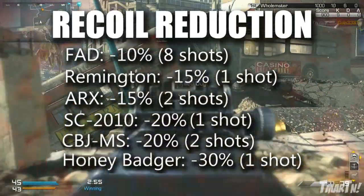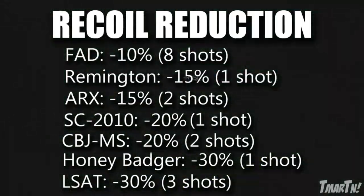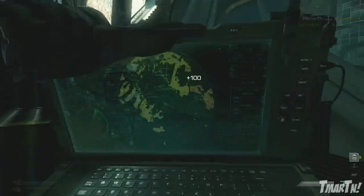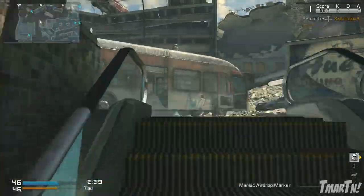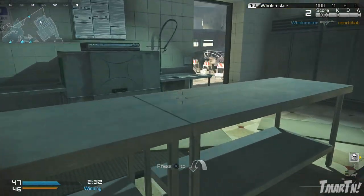Next up, the Honey Badger has negative thirty percent recoil for the first shot, which is quite a bit — so make sure you hit that first shot. And finally, the LSAT LMG has negative thirty percent recoil for the first three shots. This is the most important weapon in the game to burst fire. LMGs are typically pretty controllable if you hold it down, but if you're using the LSAT make sure you burst fire it, because those first three shots are gonna be thirty percent more accurate.